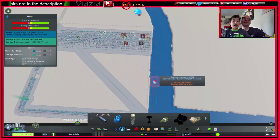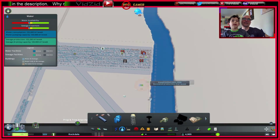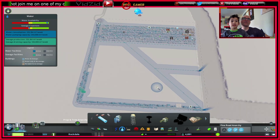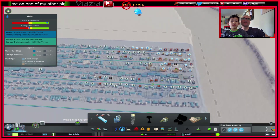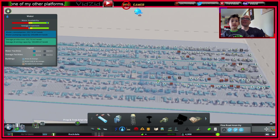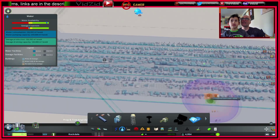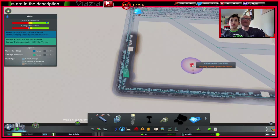Let's connect it up. Now there should be fine with the water — there you go, the water thing disappeared! But look, we need another sewage unit as well.